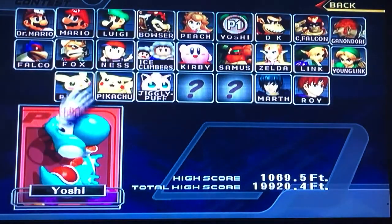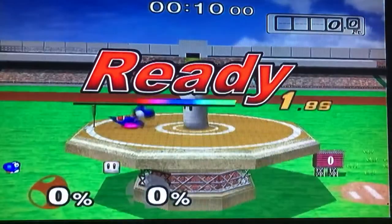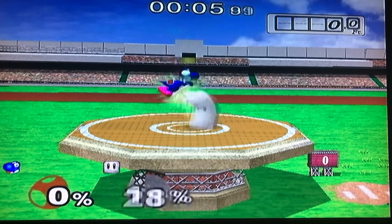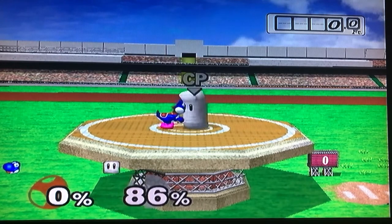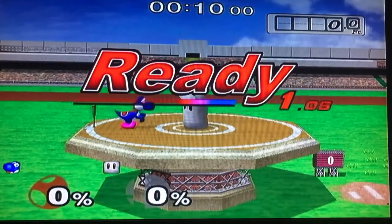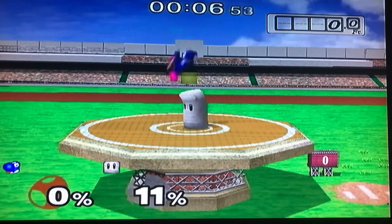The B button is your special attack, and hitting B in any direction allows you to do different forms of a special attack. Some examples of this are Pikachu summoning a bolt of lightning or using his Thunder ability, Donkey Kong using a charge-up Kong Punch, and Mario's classic fireball — or a variety of others depending on the character.